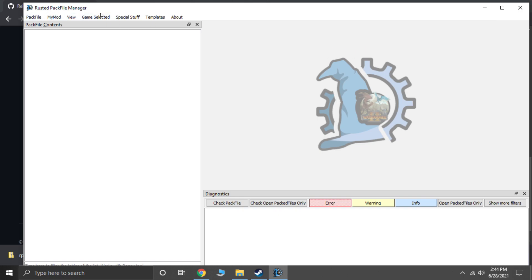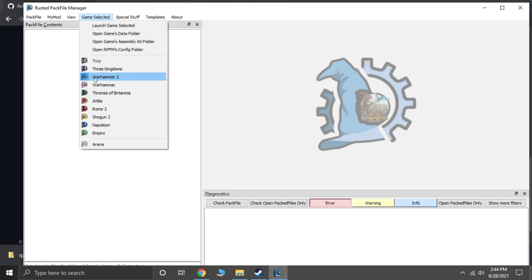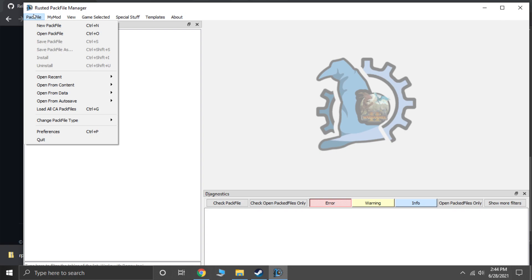Now we have the program open. We're going to select our game — Warhammer 2. Make sure it's selected. You can select other games too, but I use Warhammer 2.